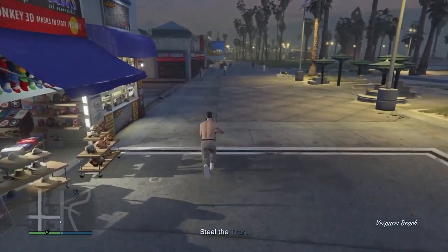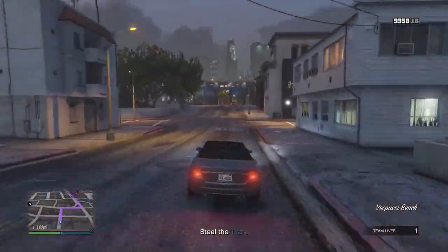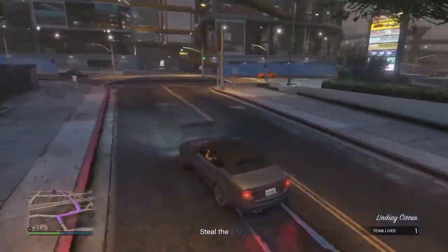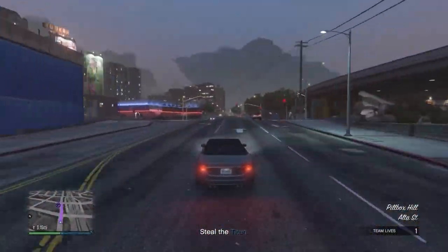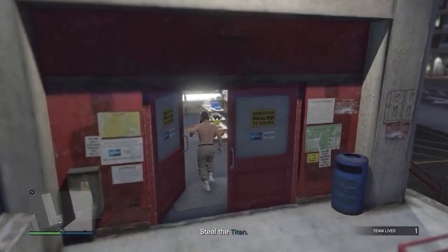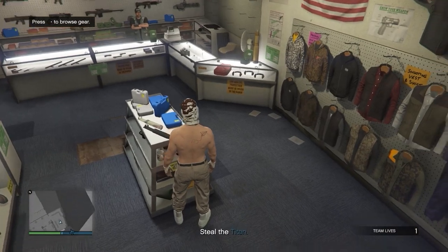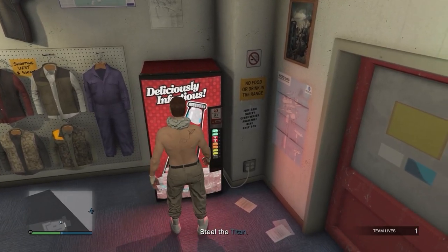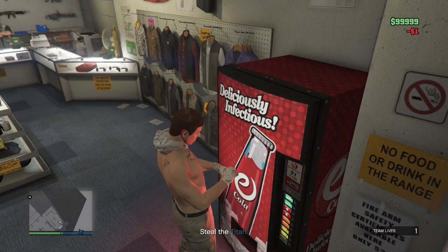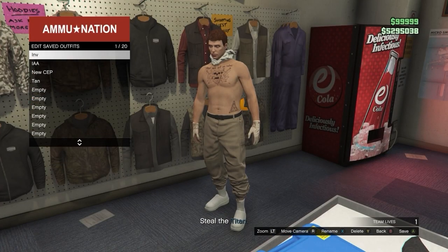Once you spawn in, you should see that we don't have the peach plate carrier on our outfit anymore. Now head over to the shooting range. Once there, come over to the gear section in the middle, then equip the first earpiece and then the second — you should see a white hood appear on your outfit. Now go ahead and buy a soda from the vending machine and you should see the hood go down. As soon as you can, run over to the outfit section and hit right on the d-pad. If done correctly, you can now save this as an outfit with the hood down.